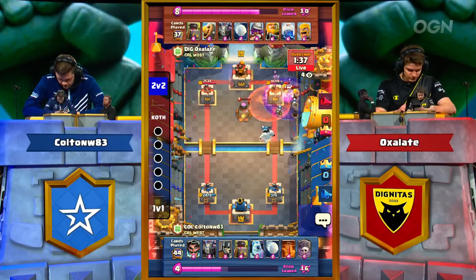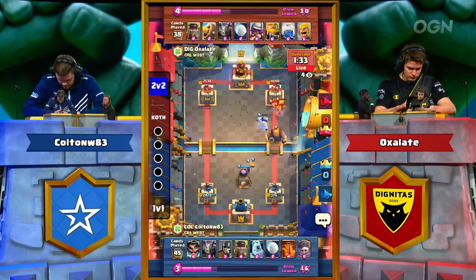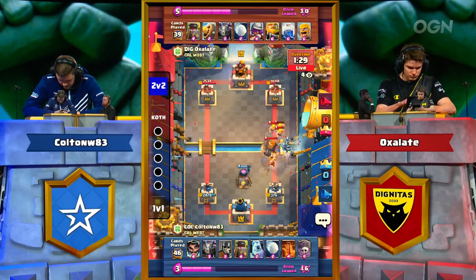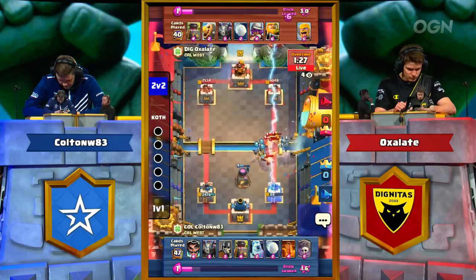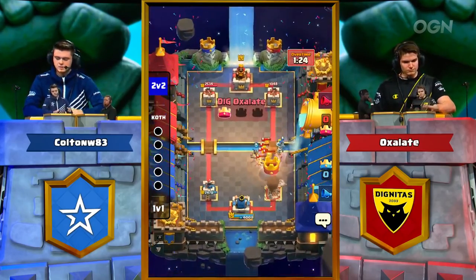Colton there maybe played a little too conservatively for the first couple of minutes. You understand why — recognizing the RG in his opponent's hand, knowing you can be punished by that and the Lightning. However, as we saw earlier this week, sometimes the best defense is an offense. And right there Oxlade did not blink. Colton down, Air Surfer up.